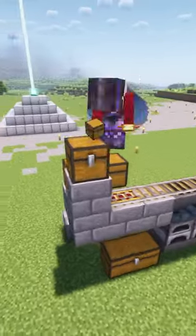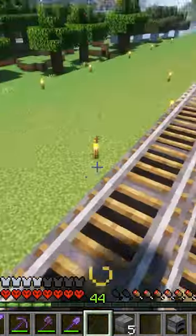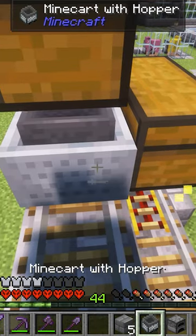Here we have 2 chests here. Here we have a redstone block here. And now we have 2 towers for the minecart.